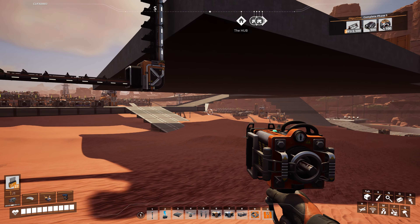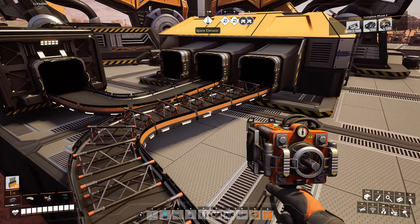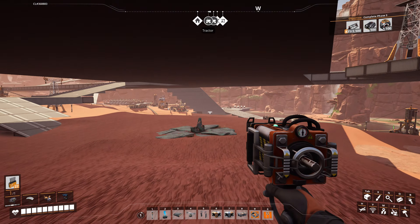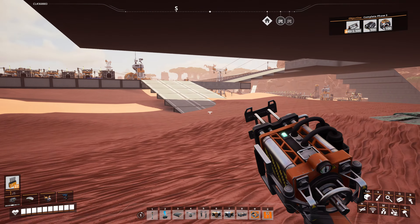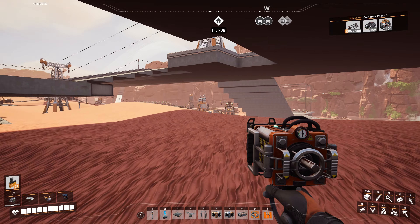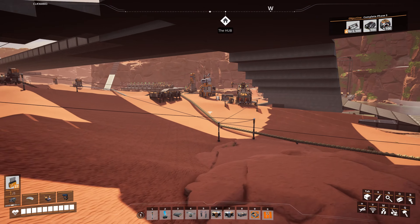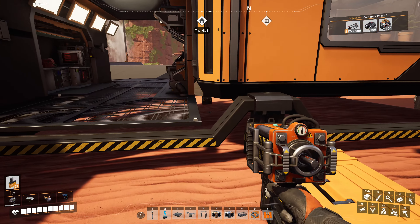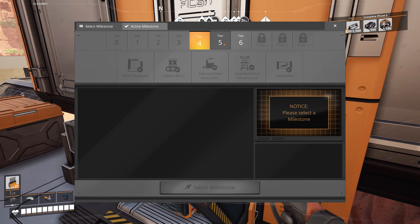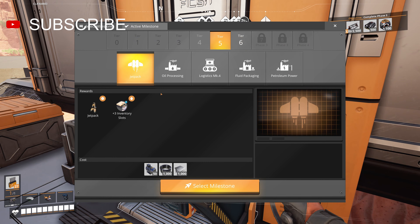Okay, we got ourselves in here. We got those versatile frameworks going. We'll just leave that going since it's already being made. Look at that - 2,500. We should be able to hit that number pretty soon. Now let's go over to the old hub and see what kind of stuff we can work on now. I'm super excited. I know there's a jetpack and I definitely want to work on that. It's jetpack time. So much more stuff.